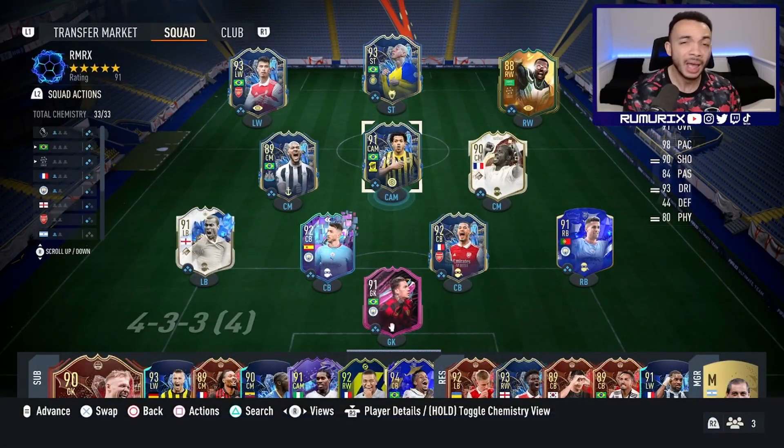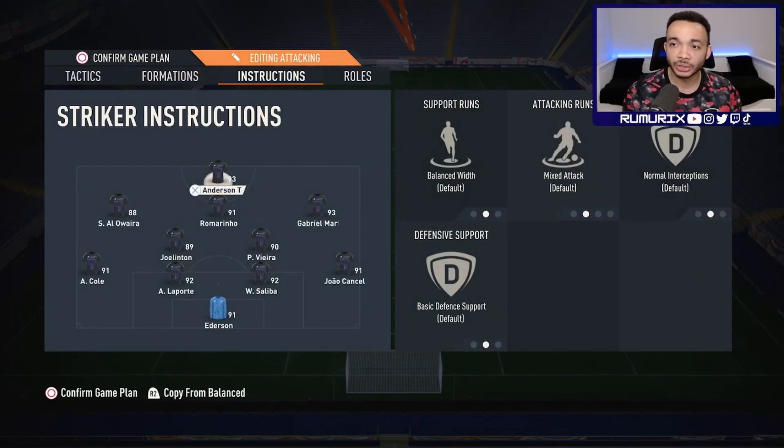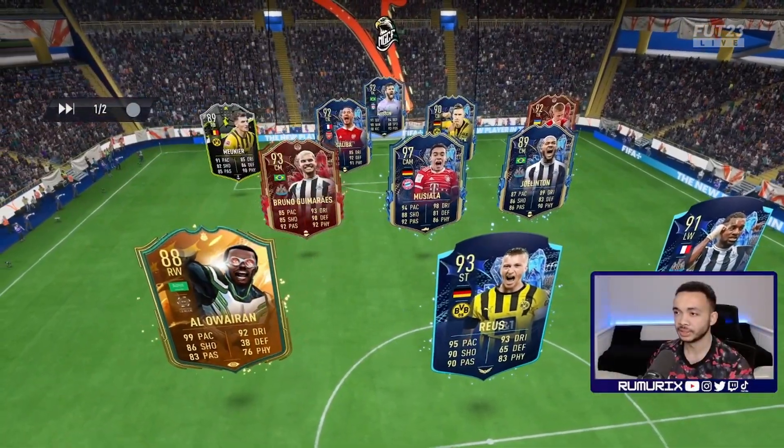I'll be playing him in the CAM position in a 4-2-3. Instructions: stay forward, balanced crossing run, stick to position, normal interceptions. Let's see how he plays.